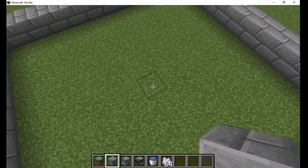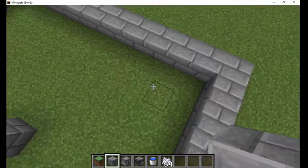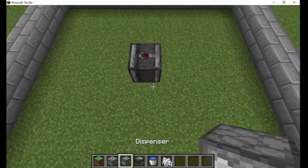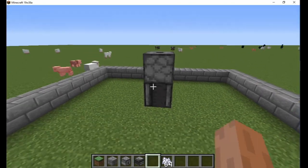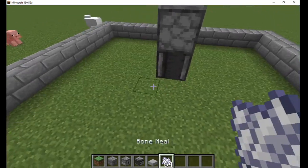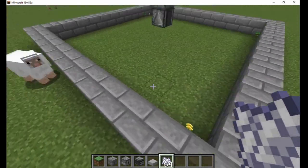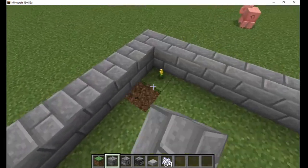To build the semi-auto version, place an observer facing down one block above the center. Then add a dispenser facing upwards with a bucket of water inside. You can add a slab on top to make it look a little nicer. When you use bone meal on the grass below the observer, the bucket of water activates and breaks all the flowers and grass around it.